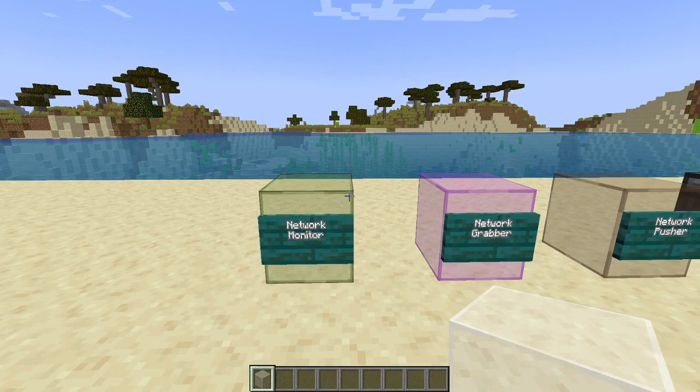Previously, the network monitor was a non-interactable block — you couldn't open it or do anything with it. You were able to put storage units on every side as long as it was connected to one other block in the network. You could realistically put five storage units, one on every side except the bottom, attach it to another network component, and all five would fill up.